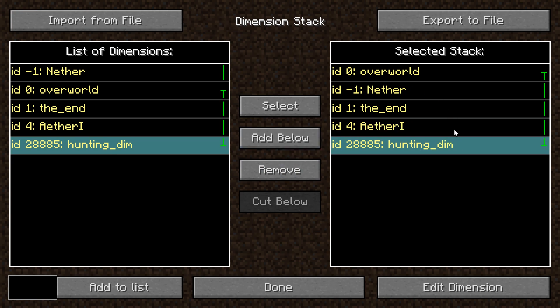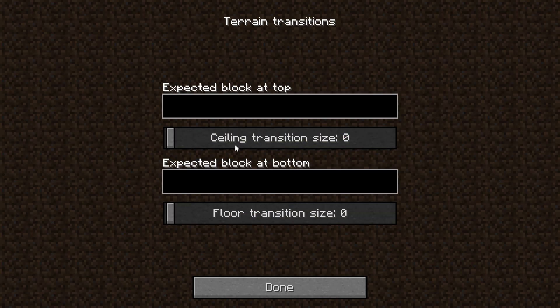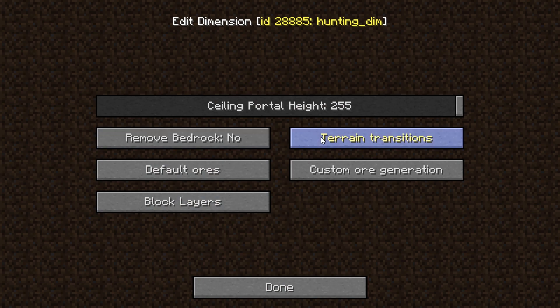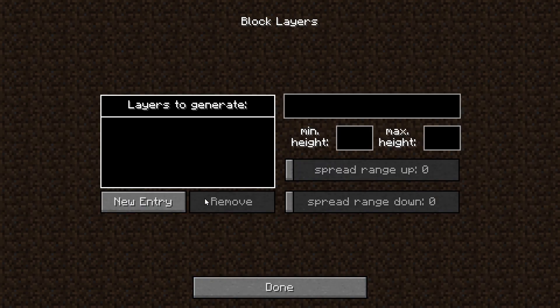I'm not sure if it will loop around. I wonder what this Edit Dimension option is. We can change the Seeding Portal Height, Terrain Transitions — wow, cool — there seem to be a lot of different options. Remove Bedrock — let's try removing that. Interesting, a lot of options for this.